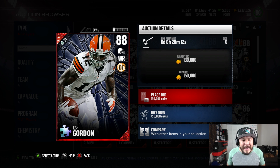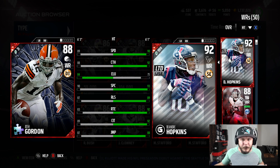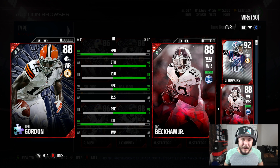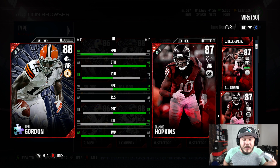Welcome back to the NFL, Josh Gordon — 89 speed, 88 catch, 87 release, 83 route running. It might be Josh Gordon, but he kind of looks like every other wide receiver. We are stacked at wide receiver with Odell Beckham. There's one position we don't need to upgrade — wide receiver. We've got AJ Green, DeAndre Hopkins, Dez Bryant, and all the Man of the Month cards.